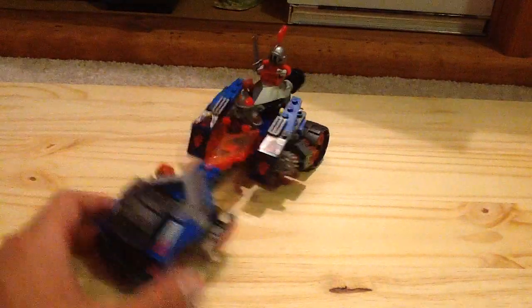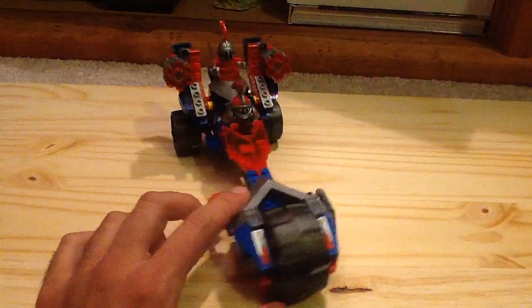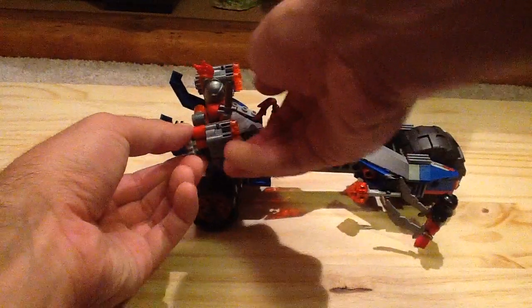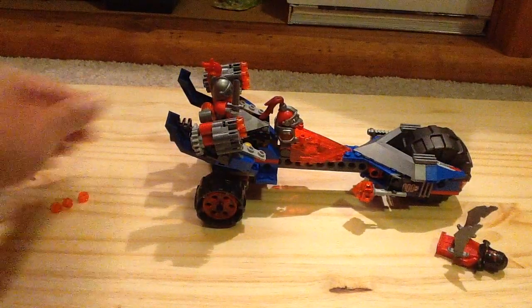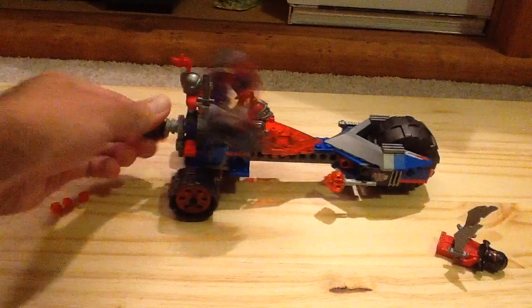Another interesting function: you can see the nice trans neon reddish orange, and then you have this little thruster in the back — which if you turn it, it reveals some multi-stud shooters. You get actually a lot of extras of the studs. You can shoot them out and turn them with this gear. Then you can also hide it by just turning it back, which I really do like — that function works really smoothly.